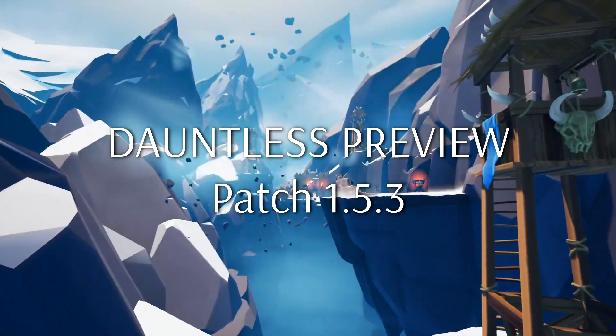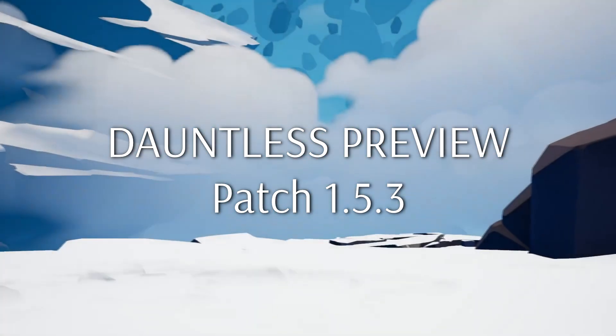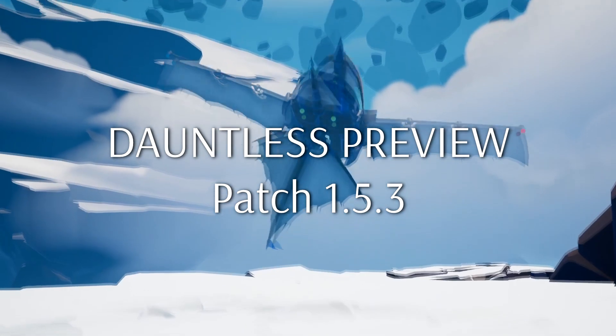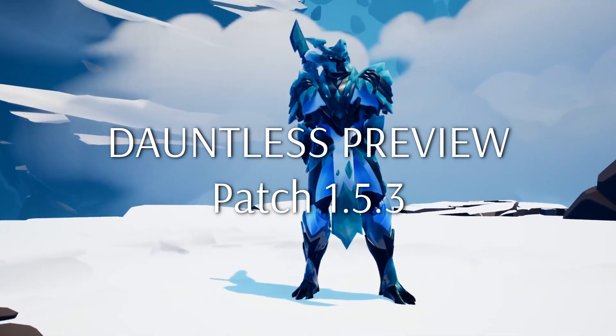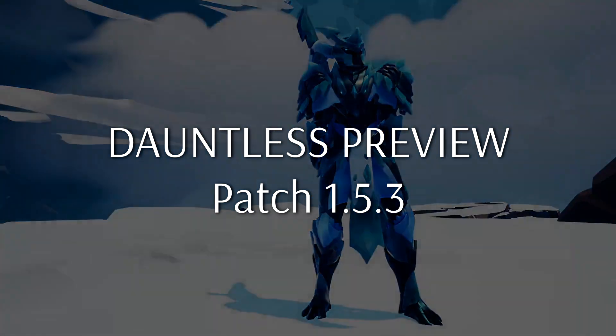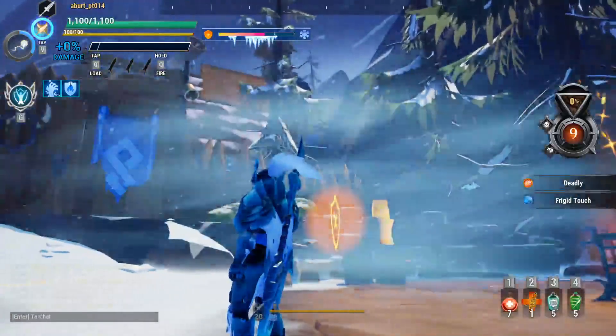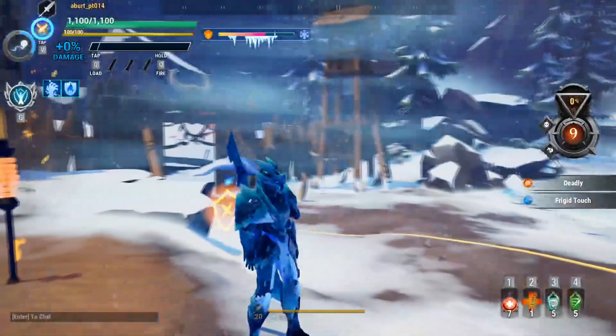The winter season of the Skaldaskar is far from over as Dauntless releases their newest content update with patch 1.5.3, Frost Escalations. This is one of the team's biggest updates in a while, and you can definitely tell that there has been a lot of love poured into it from behind the scenes. From new mechanics to awesome cosmetics, here's our preview and six things that you can look forward to with this new content drop.